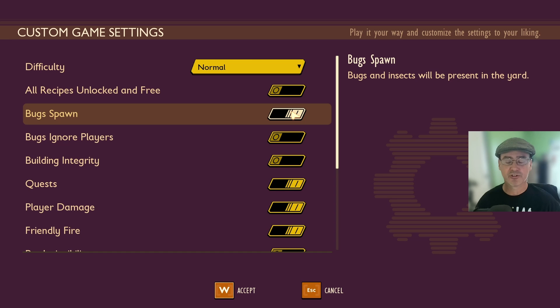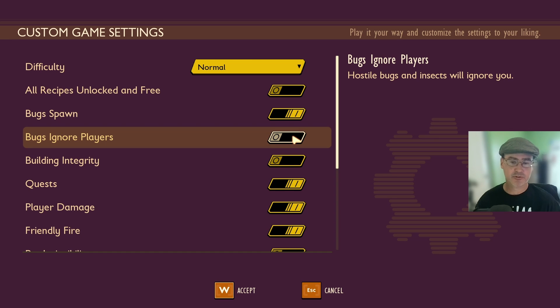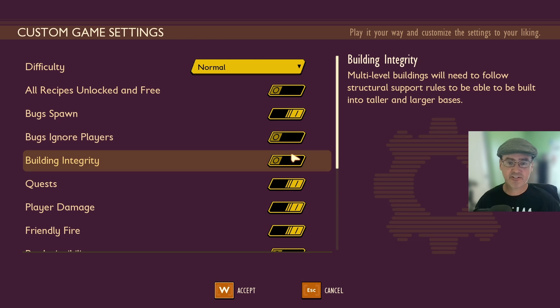Bug Spawn is currently turned on, so if you turn this off, bugs and insects will no longer spawn in the game. Bugs Ignore Players is currently turned off — if you turn this on, the hostile bugs and insects will ignore the players.